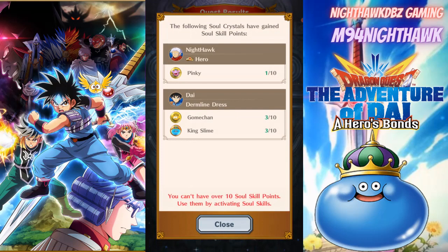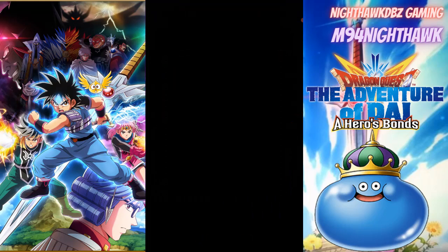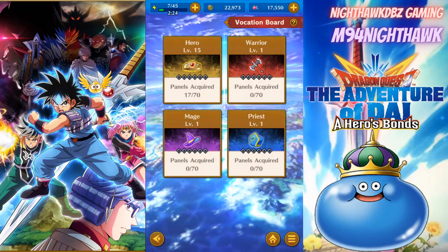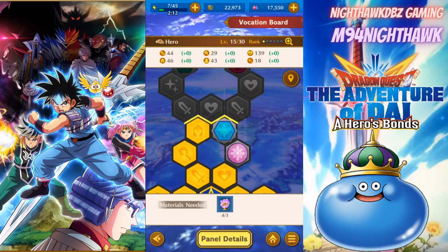We did get it! Also, the following soul crystals have gained soul skill points - I have Pinky on mine, and Dai got Gummy-chan and King Slime as well. We managed to get two of those. Let's go level up our character, unlock a few more areas, and hopefully do a little bit more damage in our fights. Going to the board, vocation board - upgrade! Vocation Rank 1, very nice!